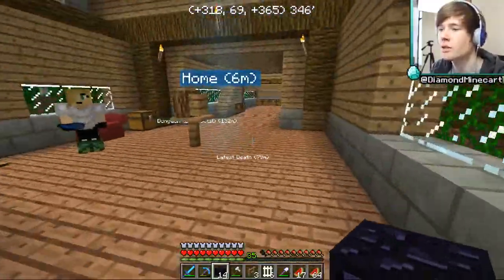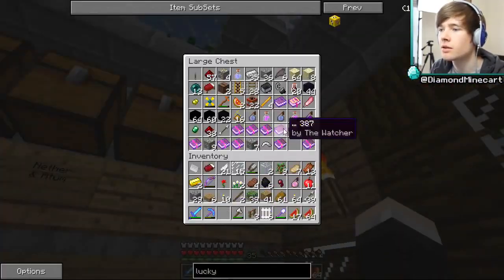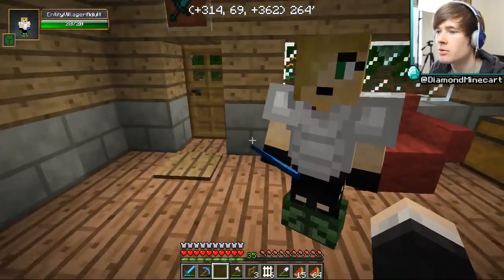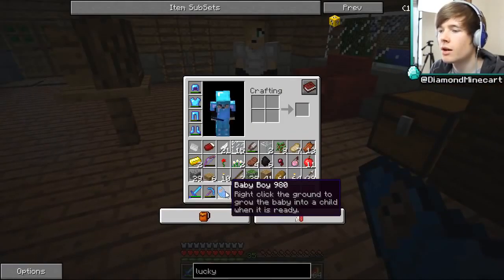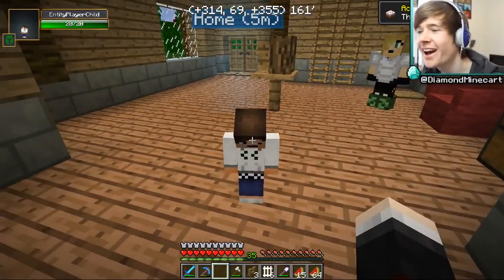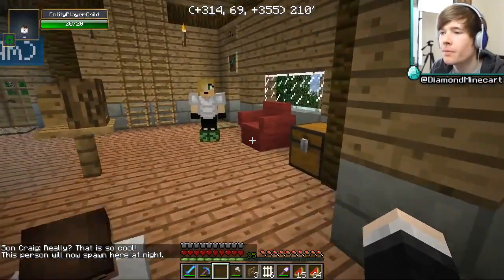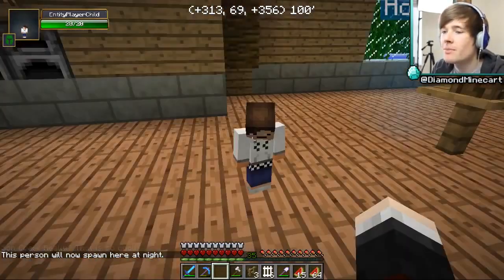Now we need to age up our son and see what he's going to look like, and get him to do stuff for us. We've got 44 obsidian already — that's fine, it's absolutely fine. Inventory — give me a son. Right-click the ground to grow the baby into a child. Are you ready for this, Rosalie? We're about to have a little toddler. Boom — look how small he is! I thought he was going to be normal size. Oh yeah — Craig! I called him Craig. Hey Craig, how are you doing? That is so cool.